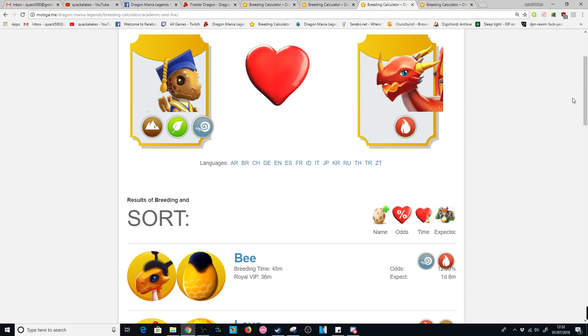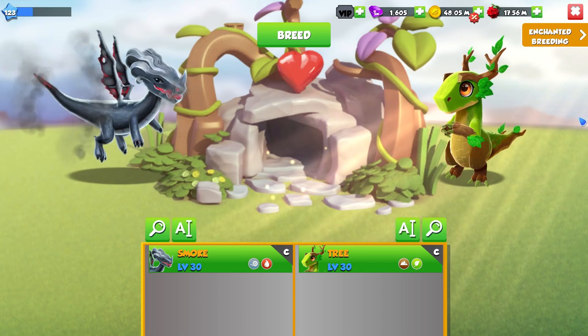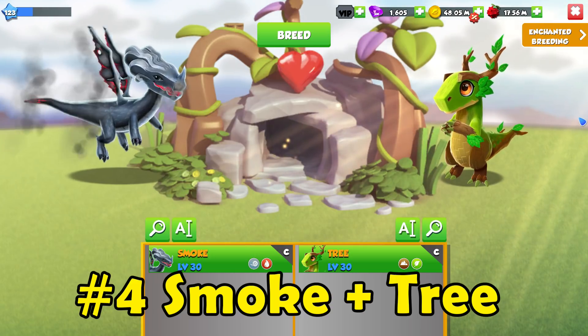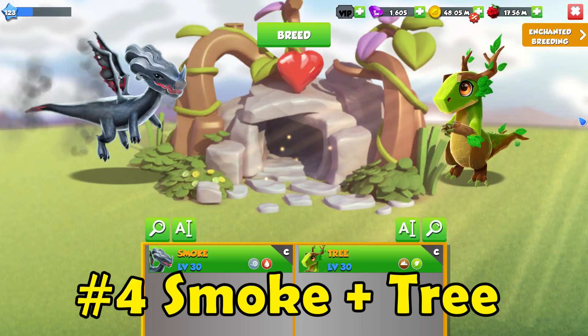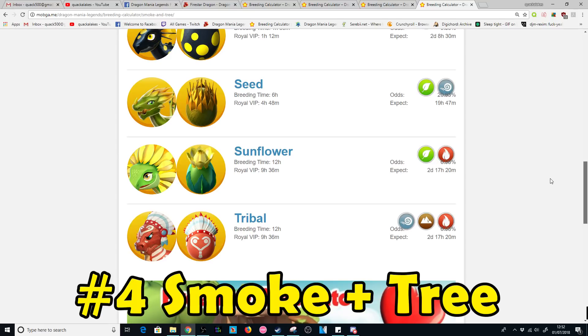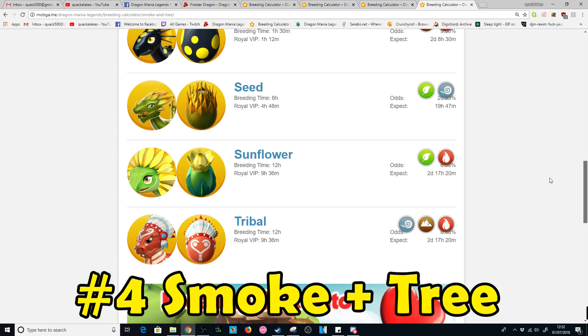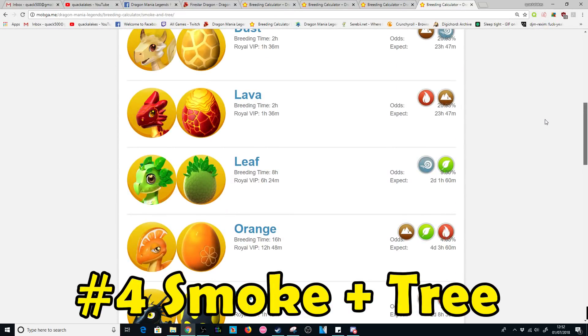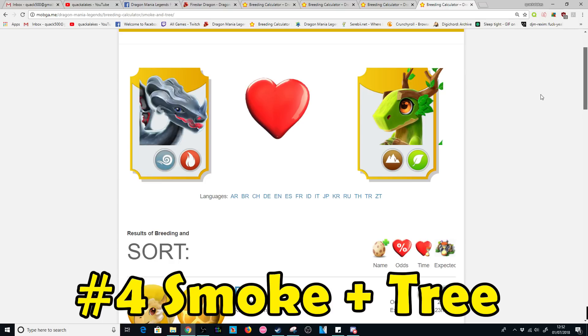If you don't have any epics, any rares, or any three-element dragons, don't worry because there's a breeding combination for you too. The final combo I'd suggest is the Smoke plus Tree dragons. This one has eight possible outcomes, so your chances are lower — around 2.5% to breed the Firestar. Some of the breeding times are relatively long because you've got the Orange, the Sunflower, and the Tribal in the pool, but it's still a good combination to use if you're a relatively new player.